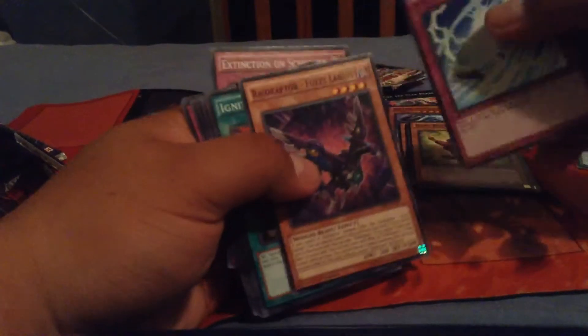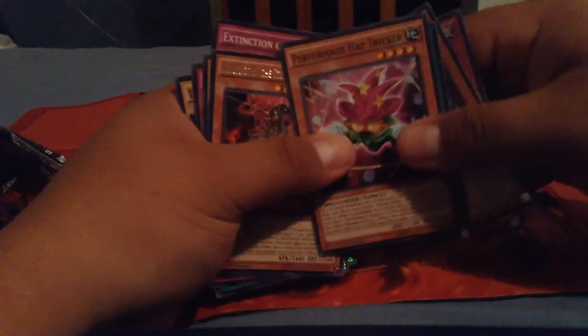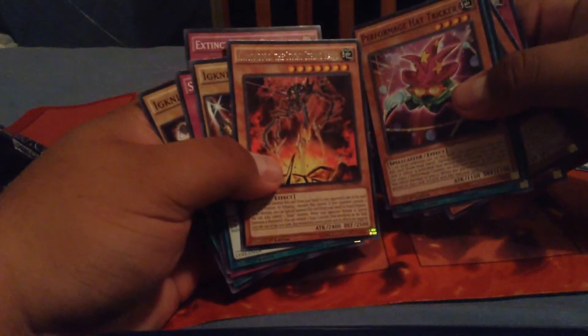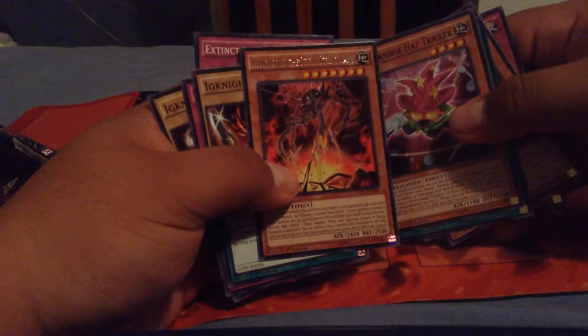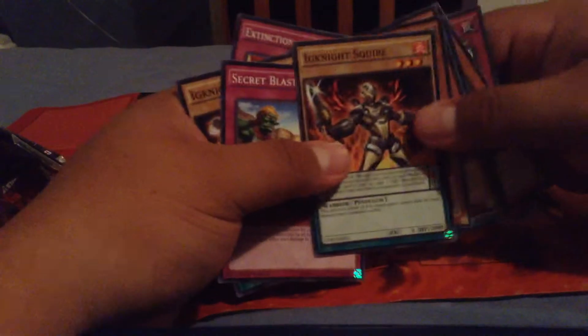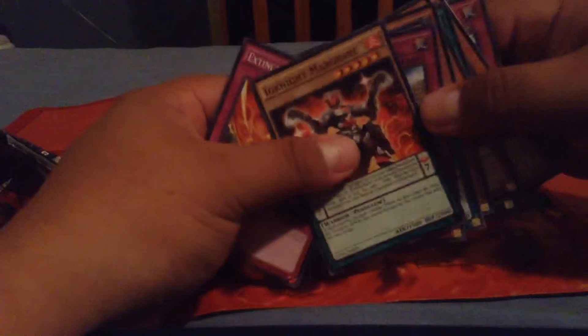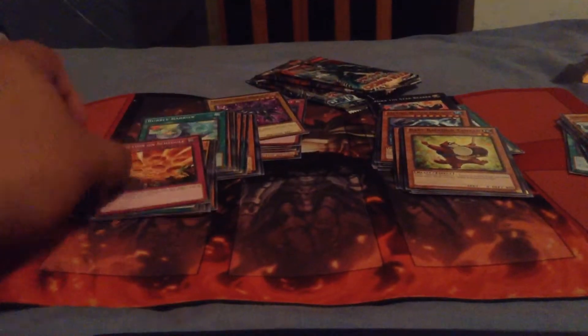Cards from the next pack: Raptor's Gust, another Fuzzy Lanius, Ignition Phoenix, Hat Trigger, Kumara the Sticky String Kaiju, the Squire, Secret Blast, another Margrave — and Extinction on Schedule. Man, I've been finding too many Margraves now.